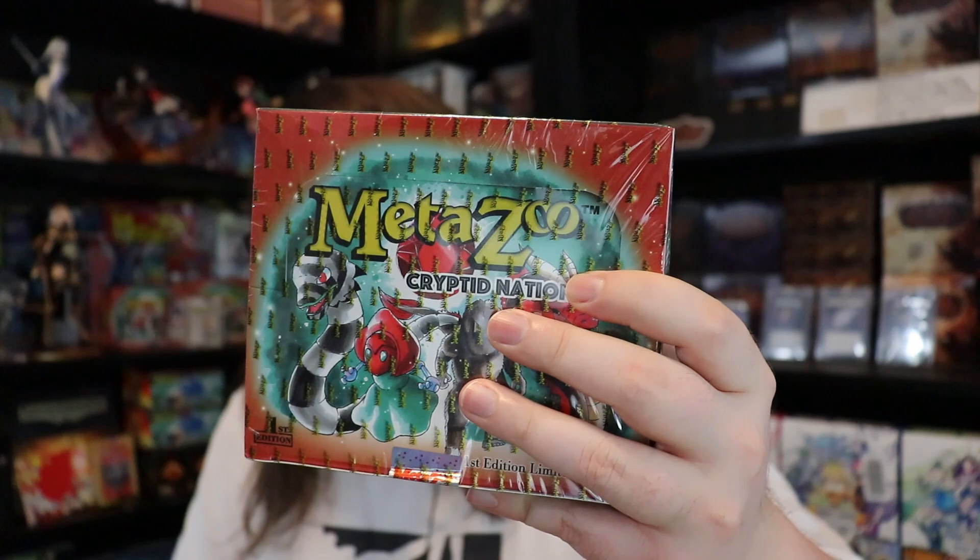Welcome to another MetaZoo video on Red Zone Rogue. Today I'm opening up another booster box of MetaZoo Cryptid Nation First Edition. This one is for my own collection — I'm hoping to pull some really nice stuff to actually play with. There are some key cards I'm really looking to get: another chupacabra, the flatwoods monster, the alien, and the weird plant-looking alien.